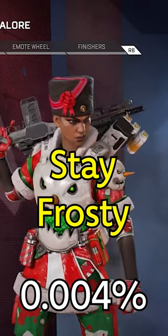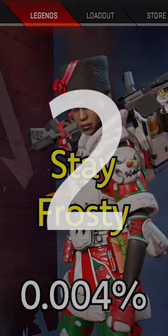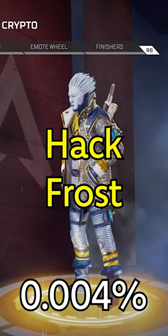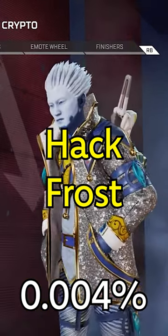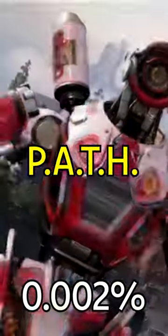Stay Frosty. With all the amazing Bangalore skins there are, I guess nobody bothered to buy this holiday skin. Number 2: Hack Frost. As you can probably guess by the name, this skin was inspired by Jack Frost. And the rarest skin in Apex Legends goes to Path — the limited edition skin only on Nintendo Switch.